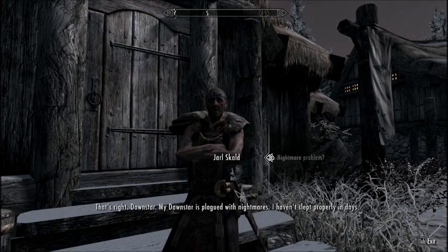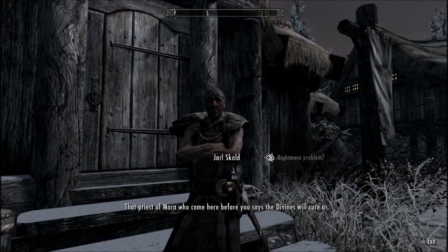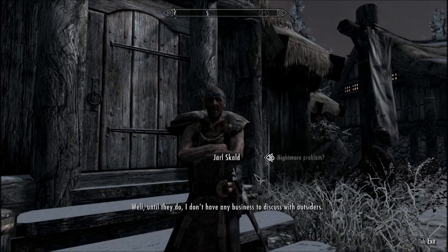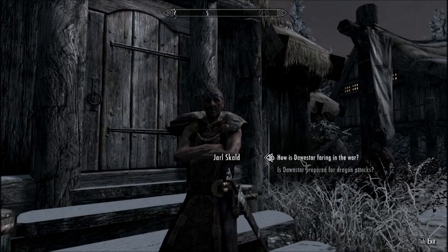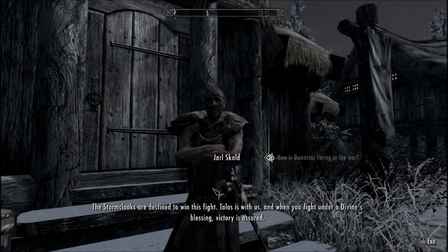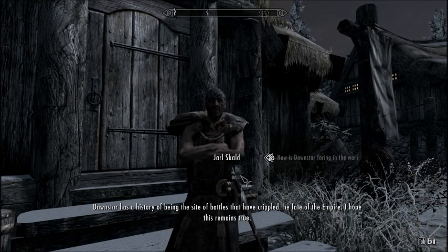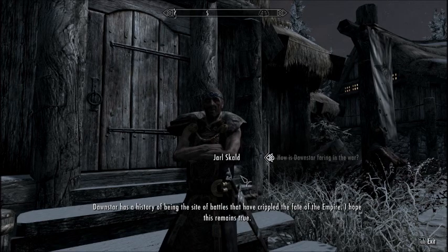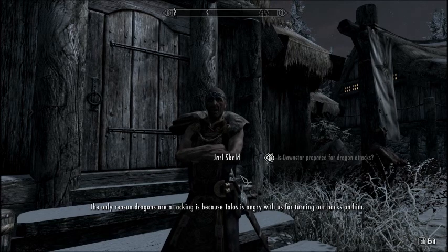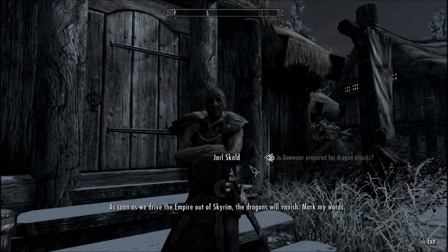That's right — Dawnstar. My Dawnstar is plagued with nightmares. I haven't slept properly in days. Oh, that sucks. A priest of Mara came here before you and says the Divines will cure us. Until they do, I don't have any business to discuss with outsiders. Huh. Sounds like you have a problem there. When you fight under a Divine's blessing, victory is a storm. Dawnstar has a history of being the site of battles that have crippled the fate of the Empire. The only reason dragons are attacking is because Talos is angry with us for turning our backs on him. As soon as we drive the Empire out of Skyrim, the dragons will vanish. Mark my words. Sounds like wishful thinking.